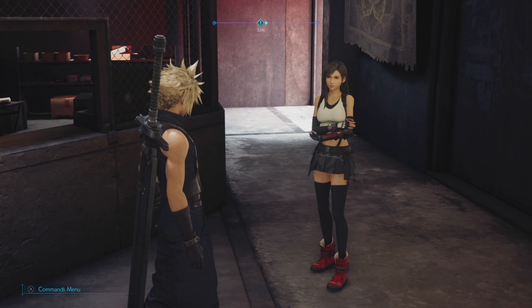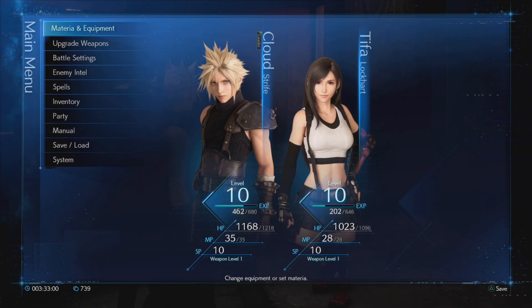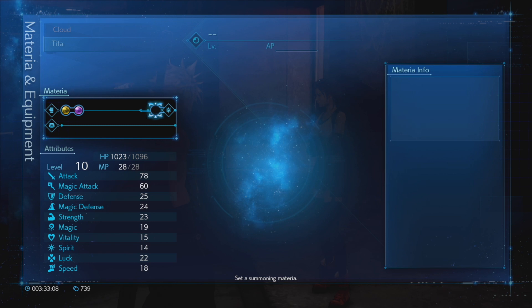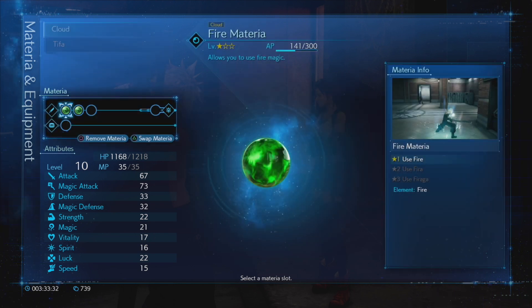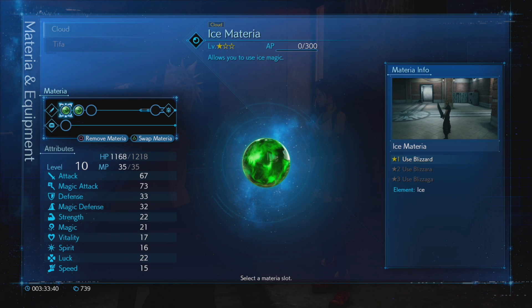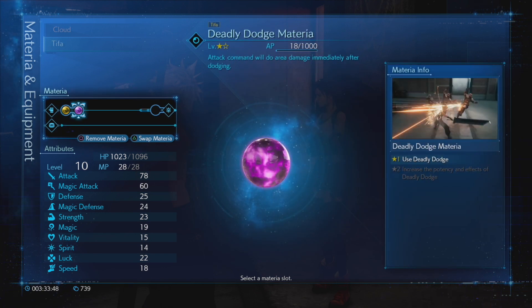Let's get going. One other thing I want to do before we go is update the materia. I'm going to take the fire materia from Cloud and give him the ice materia instead, because he's kind of the cold mercenary at this point. And I'm going to give the fire materia to Tifa in replacement for the deadly dodge materia.